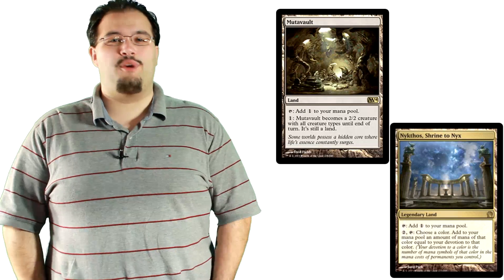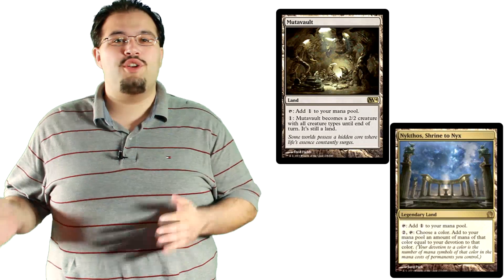The remaining cards used to fill the 25 land base are 3 Mutavault and 1 Nykthos, Shrine to Nyx. The Vaults are great for applying pressure and stemming off early attacks if necessary. Nykthos' inclusion is pretty self-explanatory — Devotion works really well with Devotion.